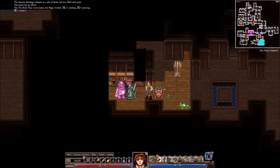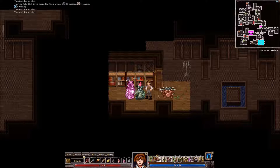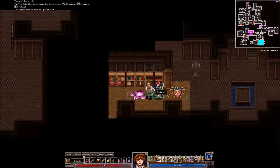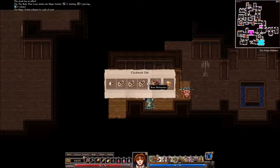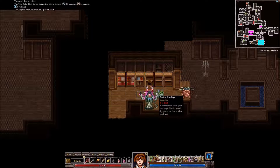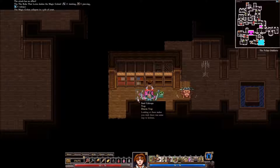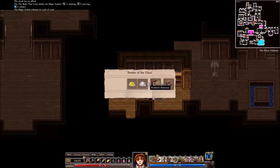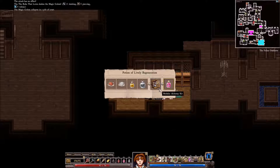We've got some bookshelves here. What wondrous new recipes — probably not a whole lot of new recipes left at this point. But just in case, I search. A clockwork orb could come in handy if I had tinkering, which I don't. What trap is this? Caltrips. Did not disarm them. All I had to do was not step on them. That's all I had to do. And I failed. So sad.